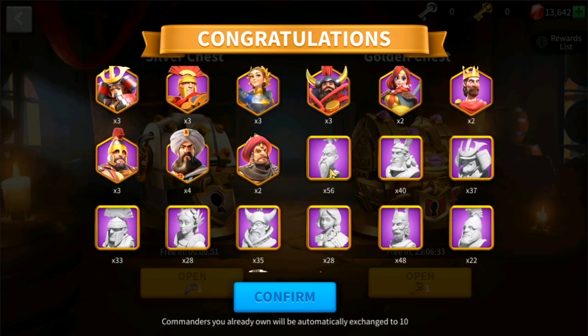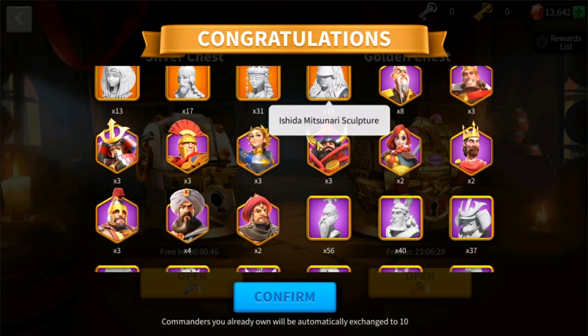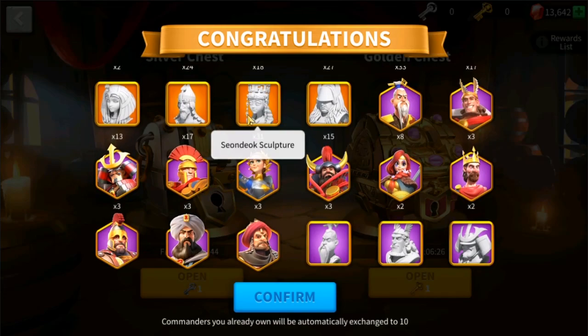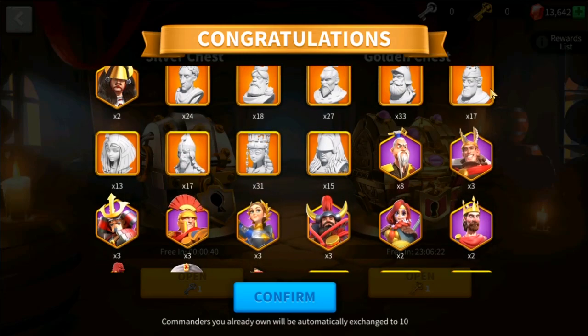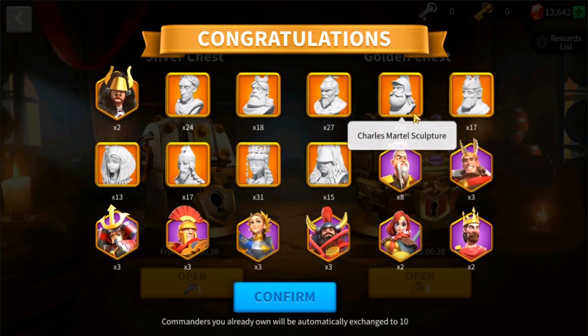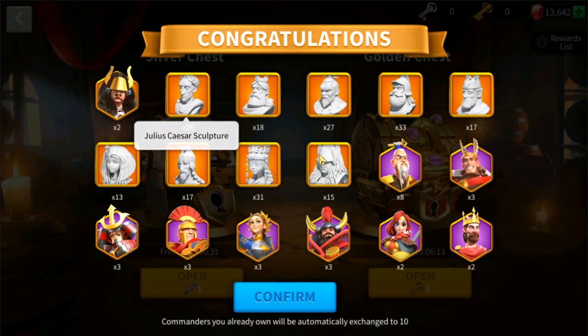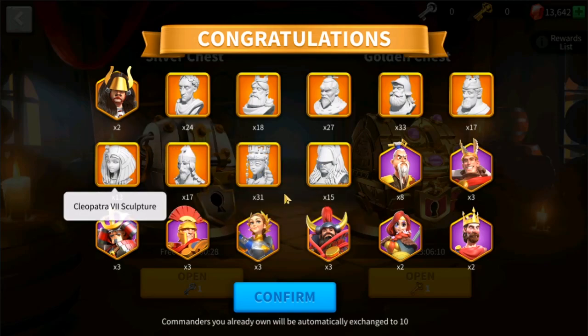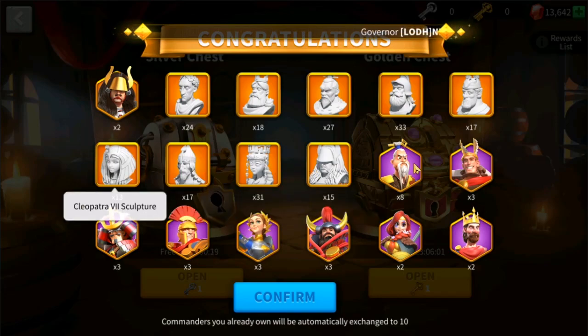Okay, here we go — legendary commanders. We got 15 of Ishida, 31 of Sundiok, 17 of Mehmed, and 13 of Cleopatra. 17 of El Cid, 33 of Charles Martel, 27 of Sao Sao, 18 of Frederick, and 24 of Julius Caesar. That looks alright. But then again, we opened 400 golden chest keys here, so let's put that into account. I think it's pretty good so far.